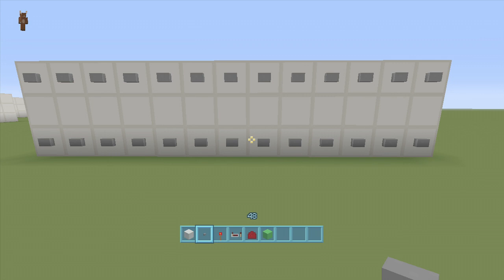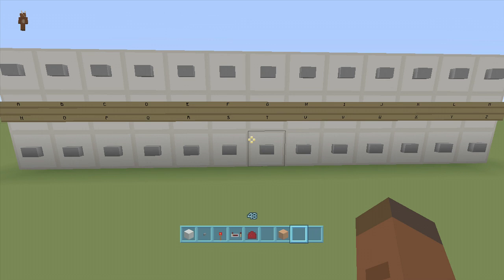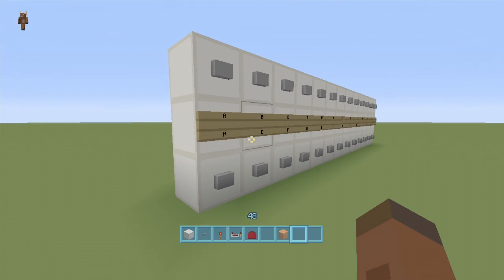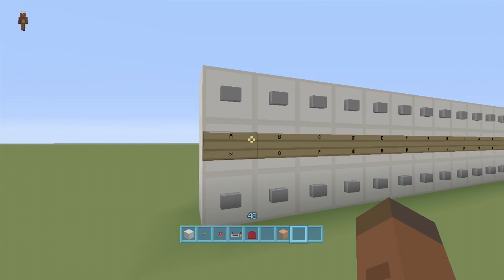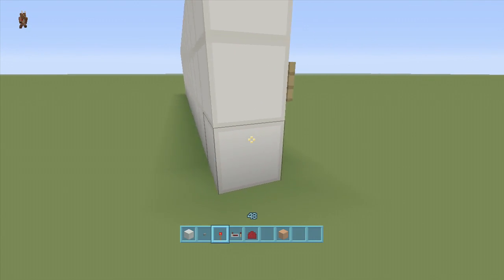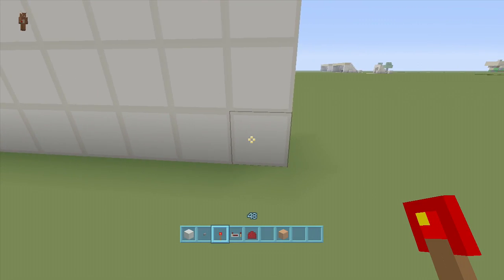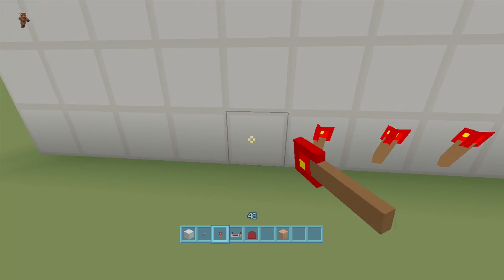There you have it — I put all the letters in for the alphabet. If you want to pause the video and put them in as well, go right ahead. Now I'm going to start doing the redstone. On the back side of every block that has a button — the top row and the bottom row — put redstone torches on the back of every single block.